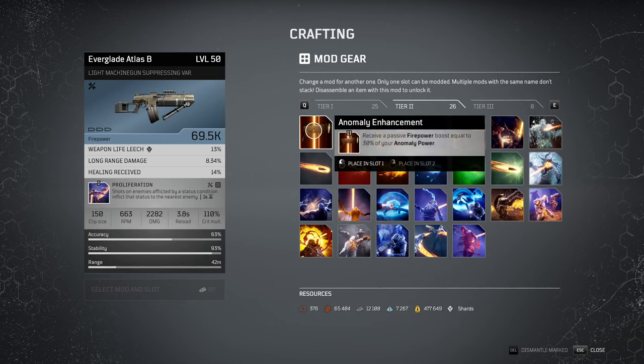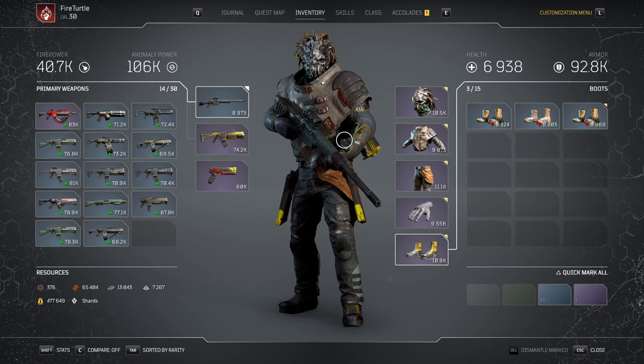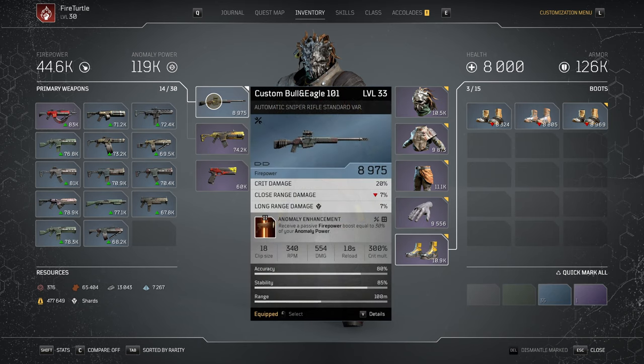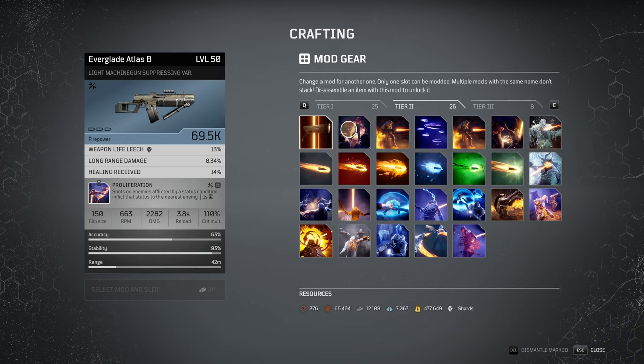First mod: receive a passive firepower boost equal to 30% of your anomaly power. It works exactly as stated. You can see that when I start adding more ability power, the firepower bonus goes up. You can see this if you hover over your firepower on the inventory card — it's stated as bonus damage. In this case, with a lot of AP, I can get up to 500% just from this perk.